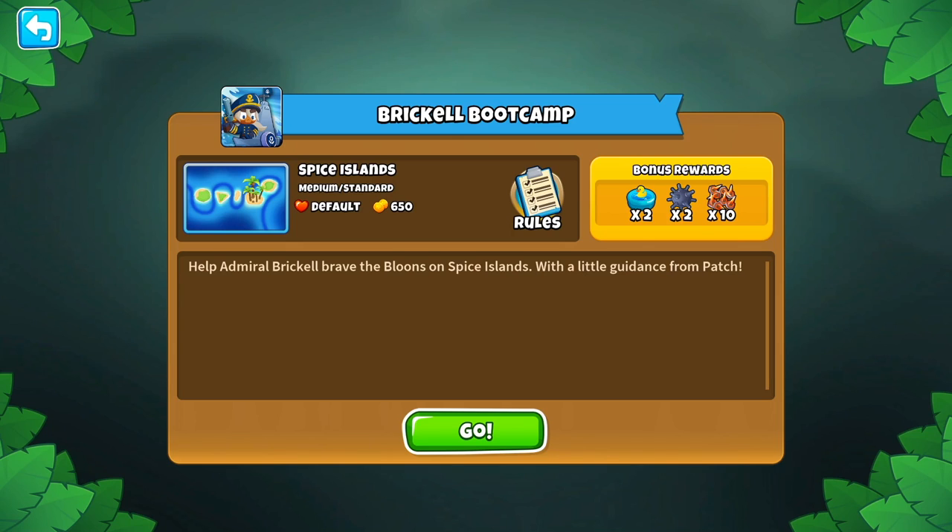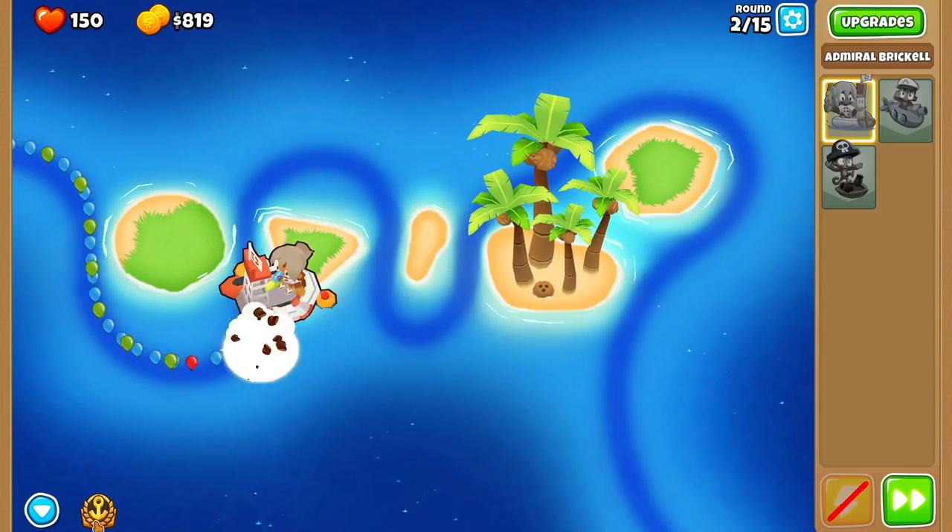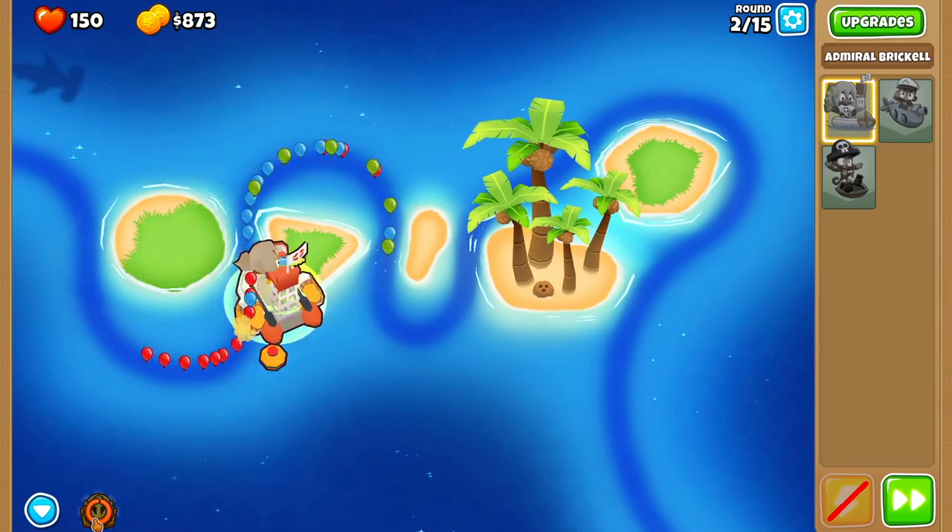How's it going everyone, Hero Gaming, and today I'm going to show you how to beat Brickle's Bootcamp, so let's jump right into it. Round 1 is pretty straightforward — don't do anything. Round 2, just use Brickle's first ability as soon as you get to this point.